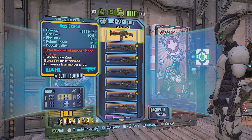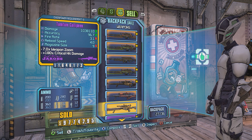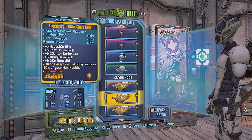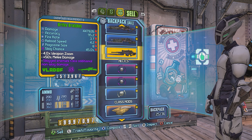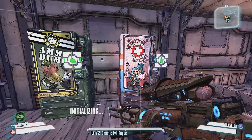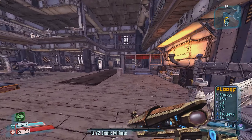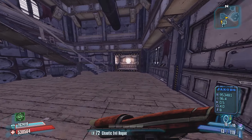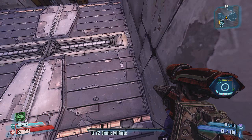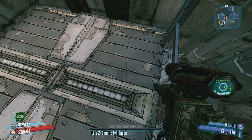We can go ahead and sell those two things now. I am so low on money — I was doing some playing around earlier and I spent a bunch of money on rocket ammo while I was firing, I think I found a Mongol. I bought a bunch of rocket ammo, and then yeah — it was actually that stupid Tunguska. So now we're going to come down here, and I'll be doing a 'doesn't suck' video before long on the Tunguska, and we're going to fight this guy again.